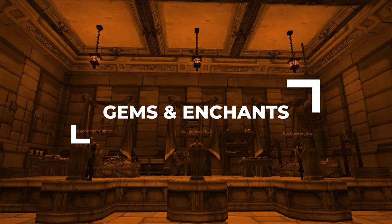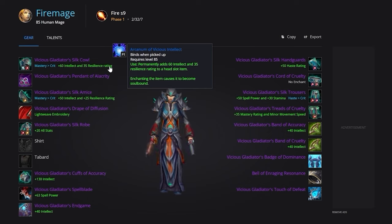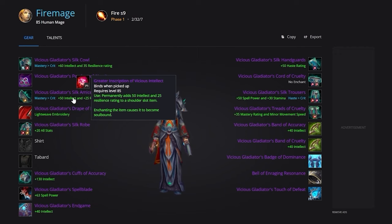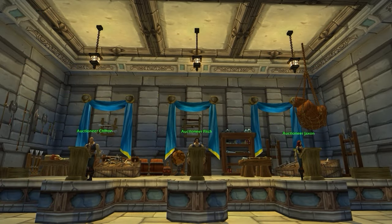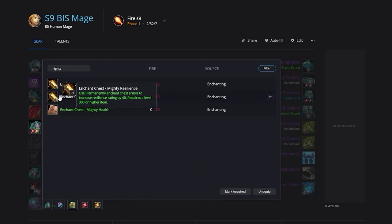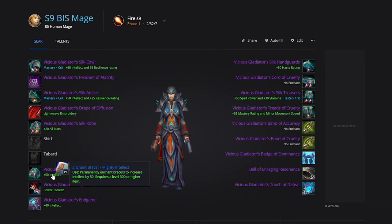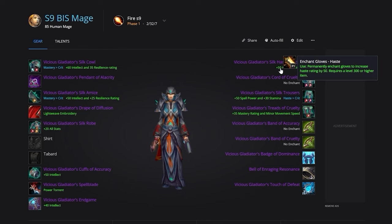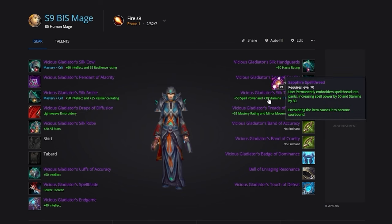With your gear sorted, let's get everything gemmed and enchanted. Your best enchants won't change as the expansion progresses. Helmet: Arcanum of Vicious Intellect from PvP. Shoulders: Greater Inscription of Vicious Intellect, also from PvP. For the chest, you can do either Peerless Stats or Mighty Resilience — Mighty Resilience helps survivability, but Peerless Stats is still beneficial in comps where you might not be the target. Then grab Mighty Intellect for bracers, Haste for gloves, and Lava Walker for boots. We recommend Tailoring, so your cloak gets Lightweave Embroidery. Embellish legs with Sapphire Spell Thread.